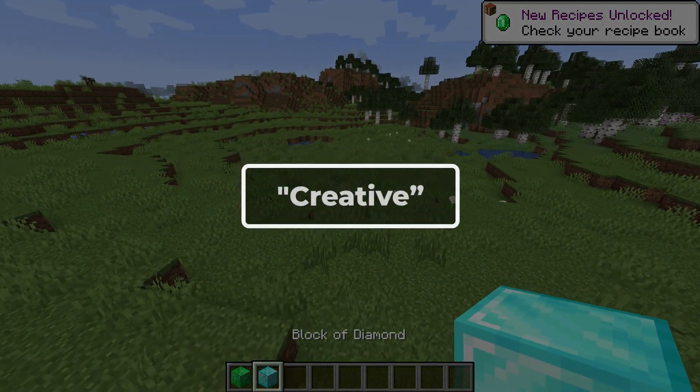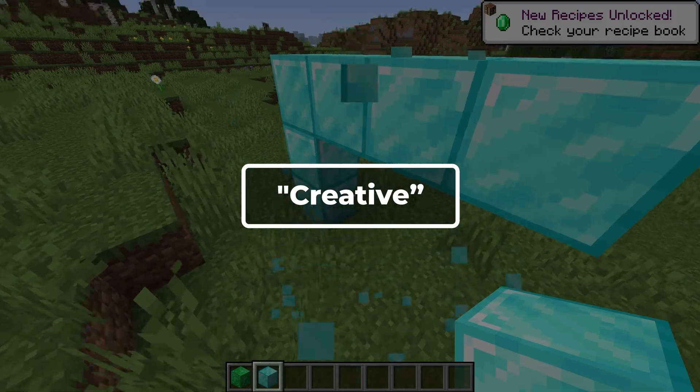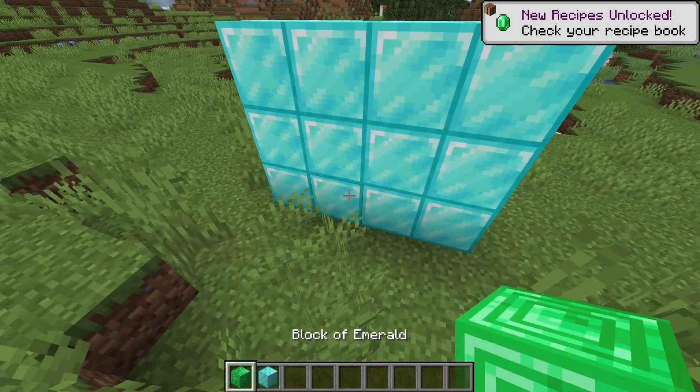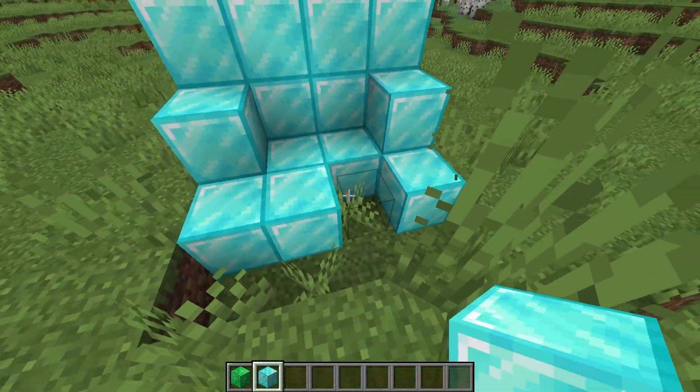There is Creative. In this mode the player has access to an infinite number of blocks and items and can mine blocks instantly with your fist. You are also invulnerable to damage and have the ability to fly in this mode.